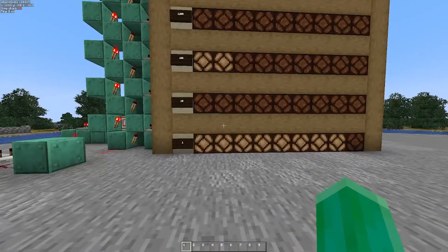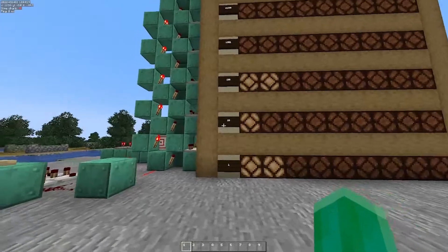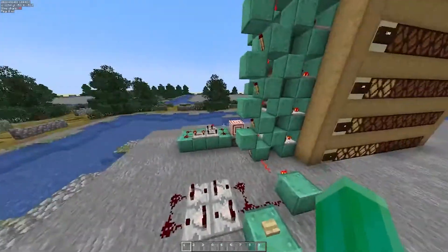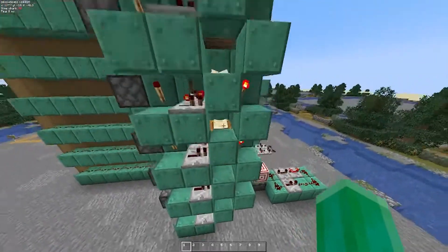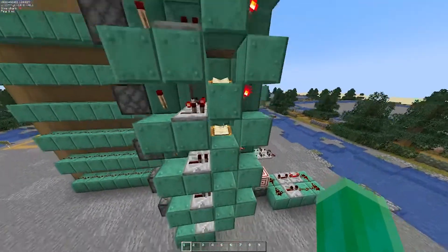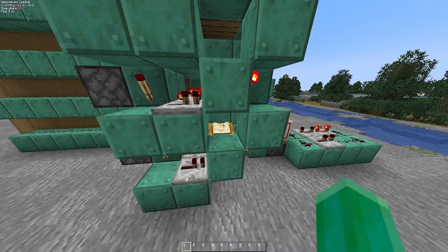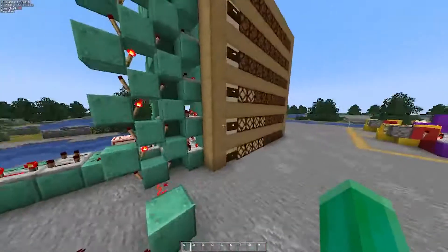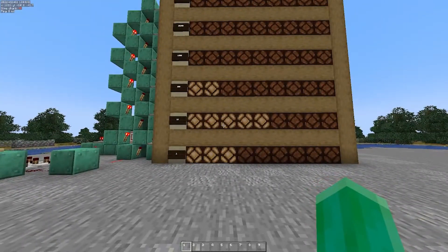Being a base-N counter, these numbers are completely customizable. Instead of being worth 10, we can make it worth anywhere between 1 and 15. Each layer has a lectern that lets you customize the base. If you go down to the first layer, you see it's on page 10, meaning it's counting in base 10. If we change that back to say page 5, it's counting in base 5, and every 5 inputs it counts up to the next layer once.